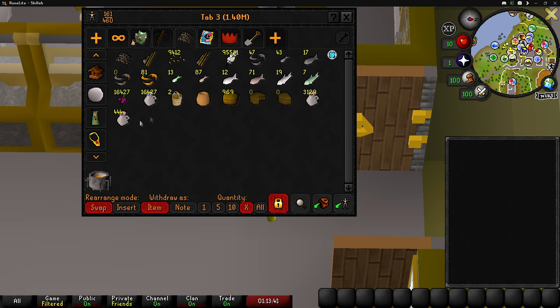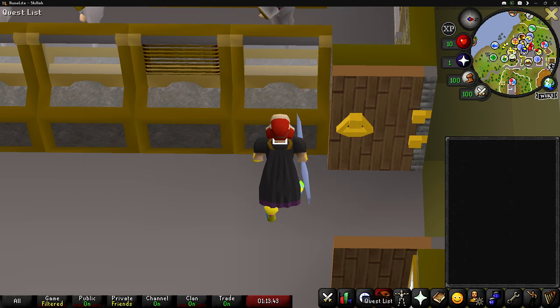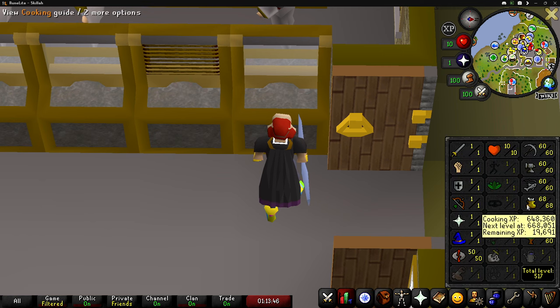I think what we're going to do now is keep training cooking until level 75. According to the calculator, if we don't make any bad wines — which we shouldn't anymore at level 68 cooking — we need to make 2,811 jugs of wine to get to level 75 cooking. So I guess we'll get started doing that. Shouldn't take too long.